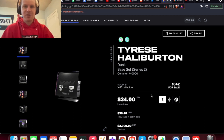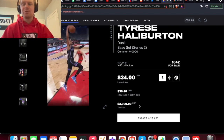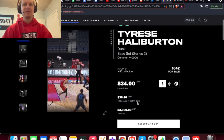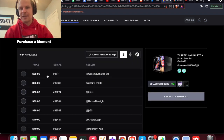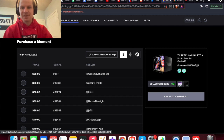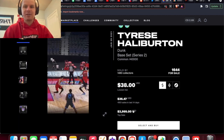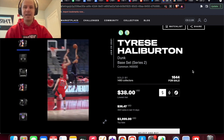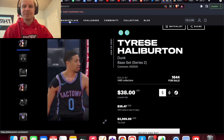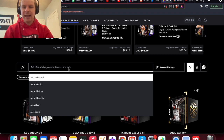I'm a Kings fan — they traded Tyrese Halliburton for Domantas Sabonis. Halliburton is one of those moments that can move because he doesn't have a ton of moments on the platform. His rookie moment out of 40K was just $27, now it's up to $34, and if I open this up it's up to $38. I've been on this for a while and the trade just happened, so a quick $11 profit on just a $27 investment. I wanted to show you an example of how this really works.